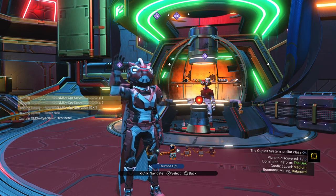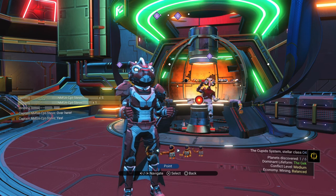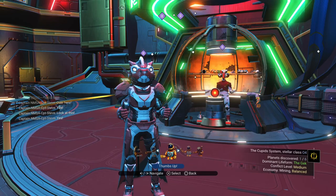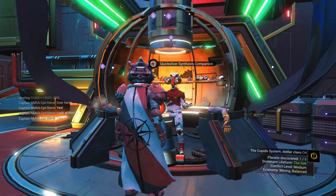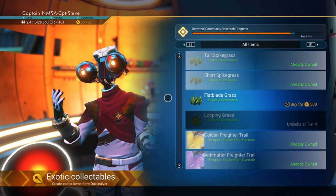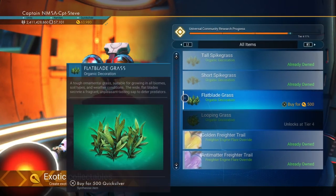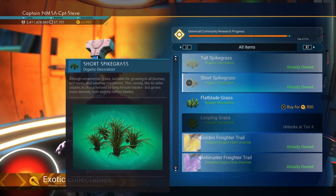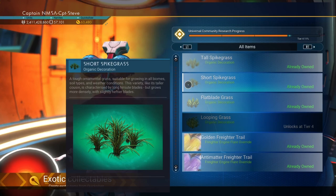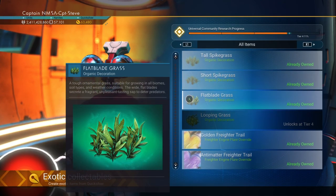Well howdy there champs, tis I, Captain Steve, and today champs, Johnny Five has got a new patch of grass — two more clumps to be had. So here we go, going to create silver items. You can see there it's the flat blade grass and we've also got short spike grass as well as the tall spike grass. Right, purchased!